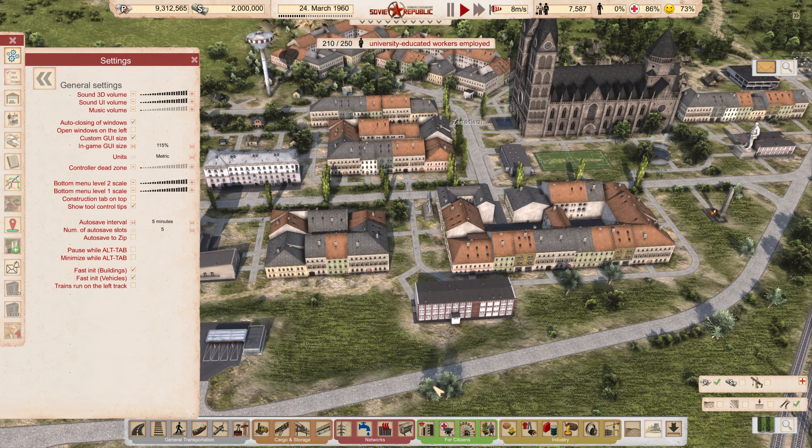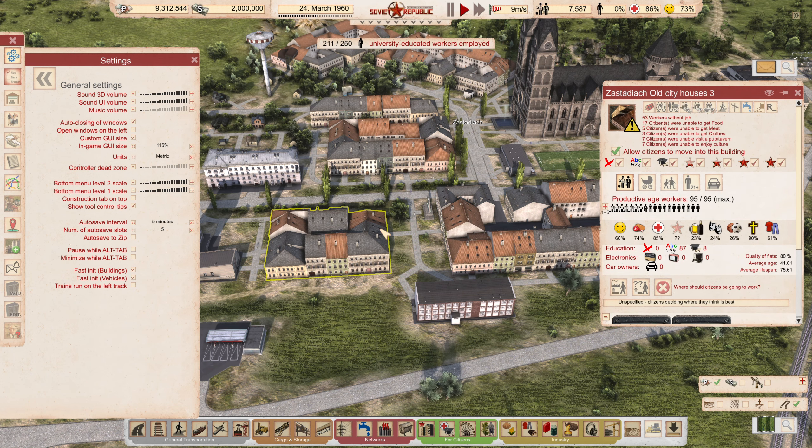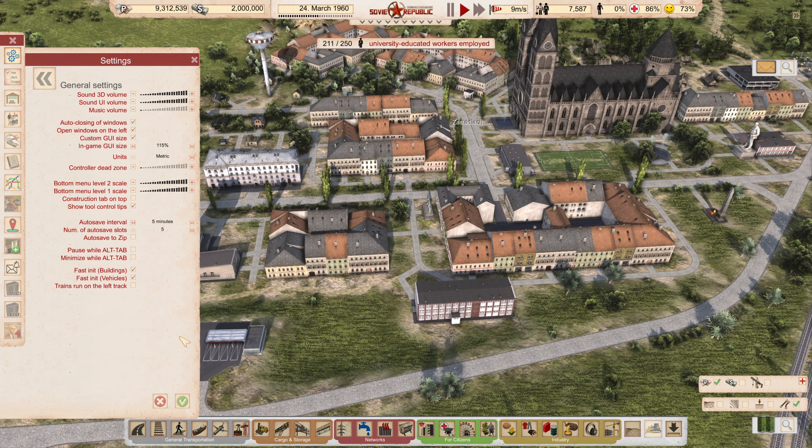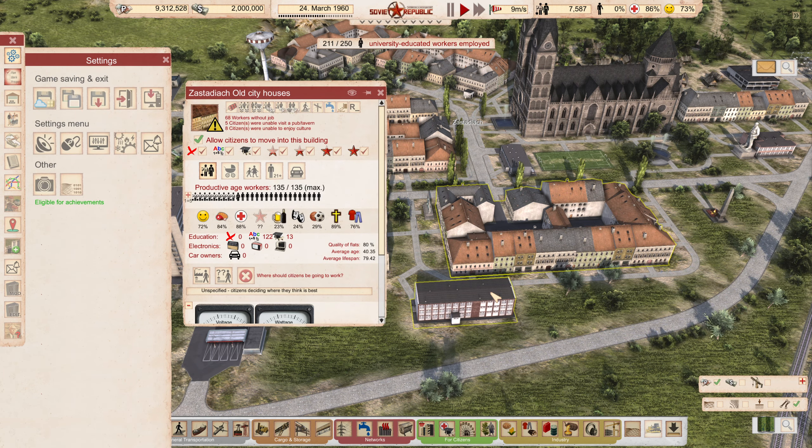Allow me to demonstrate. So right now this option is disabled, so if we click on different buildings, the info window will open on the right. But if we enable it and apply the settings, then suddenly every single window that we open will be on the left instead.